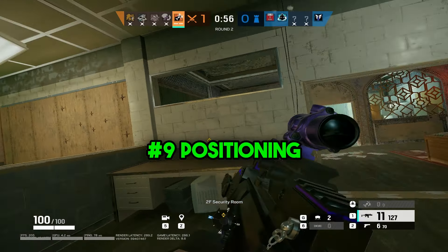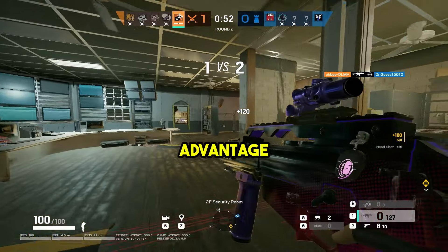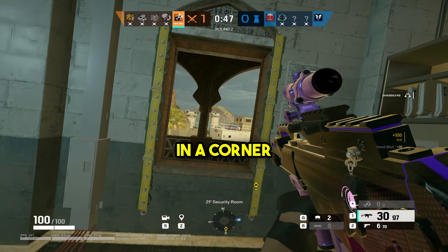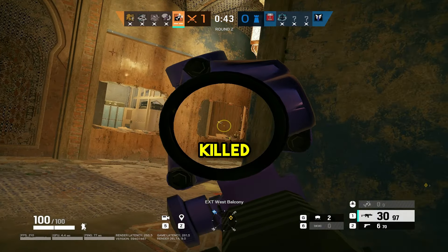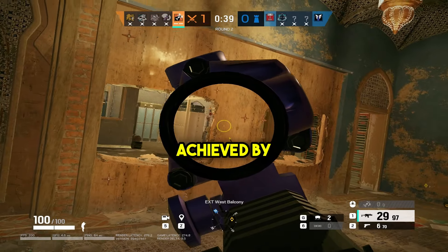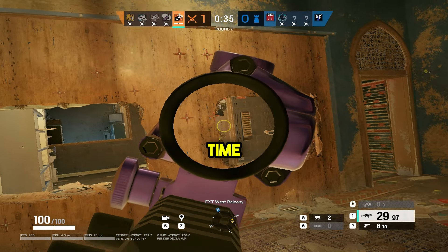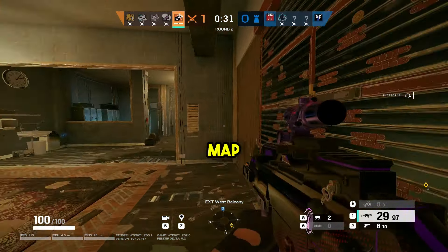At number 9 is positioning. Positioning is super important in Siege and being in a position where you have the advantage in a gunfight is always going to give you a better chance of winning. Standing in the middle of the room or proning in a corner are always going to be the worst things you can do in a gunfight and both are going to get you killed almost 100% of the time. Improving on positioning comes with experience but can be achieved by consistently thinking about what spot is going to give you the best advantage at that current time. Don't be the guy who loses rounds for your team because you're standing in the dumbest and most obvious spot on the map. Be smart about what you're doing.